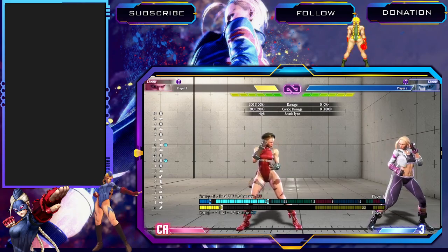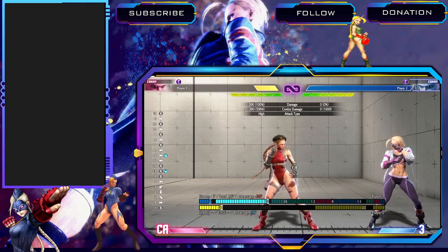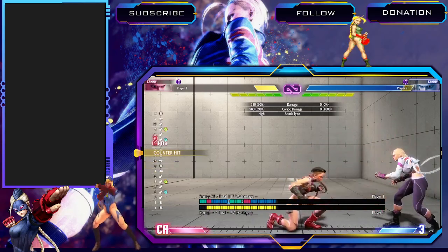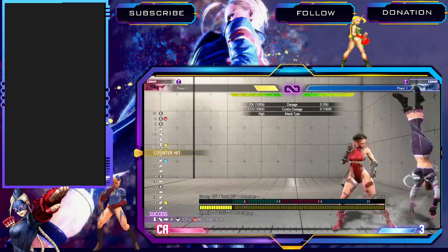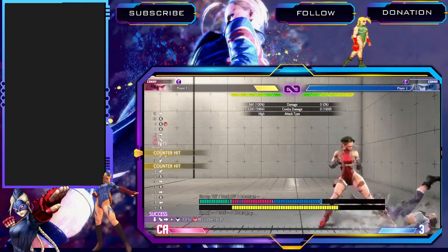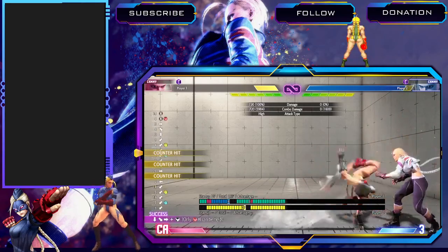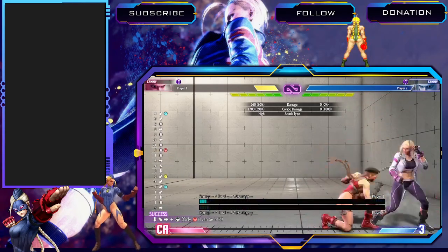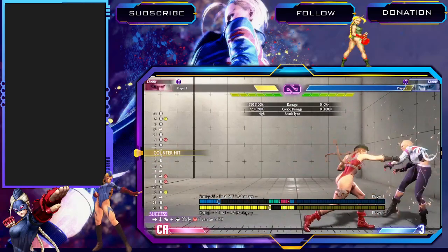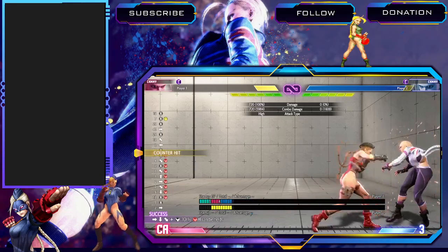Let me talk about some important counter hit links and punish counter combos, and then some burnout stuff. Crouch jab into crouch strong on counter hit — this is good because it allows you to go into heavy drill instead of light drill. Off two jabs you only get light drill, but off this counter hit link you get heavy drill. Stand strong into stand fierce is another good one — you can go into full charge DP from there, go into super, whatever. Stand strong into crouch strong, stand strong into low medium kick.